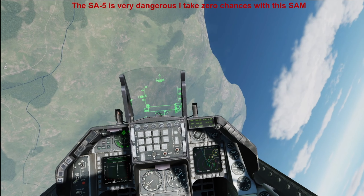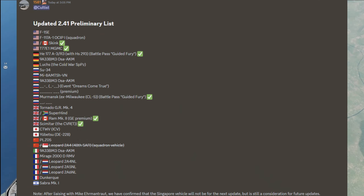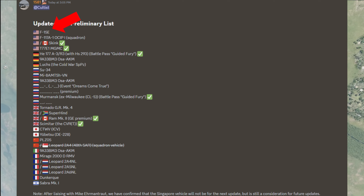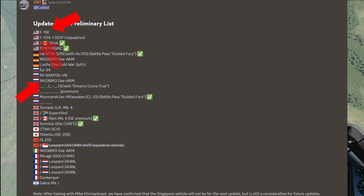With another leak list that just came out recently, there are a couple of new interesting aircraft: the F-15E, the SK-33 OSA, which has been on the leak list for a while now, and the F-117.